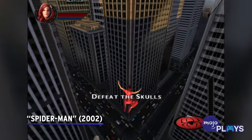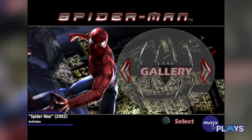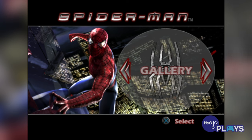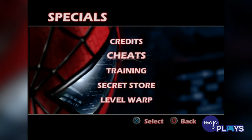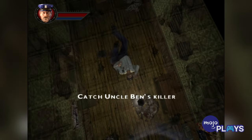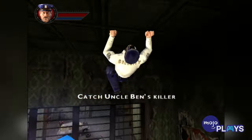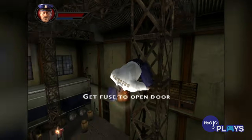Spider-Man. This game was already immensely fun to play normally, but entering the code DODGETHIS would trigger Matrix Mode, making everything move in slow motion. Spider-Bite will turn Pete into a tiny Spider-Man, but the big ticket codes were the ones that changed your character.